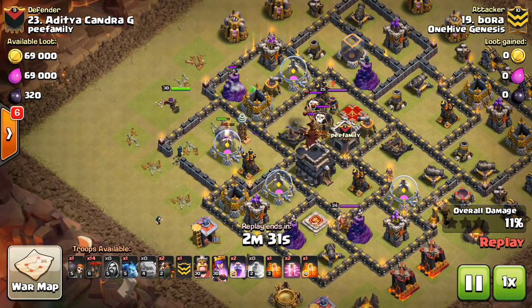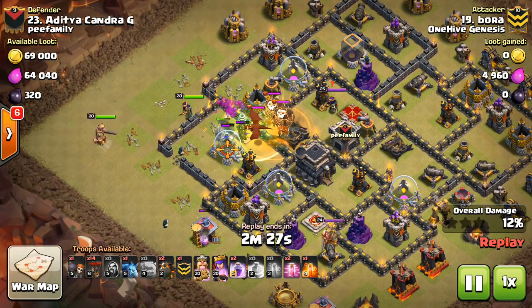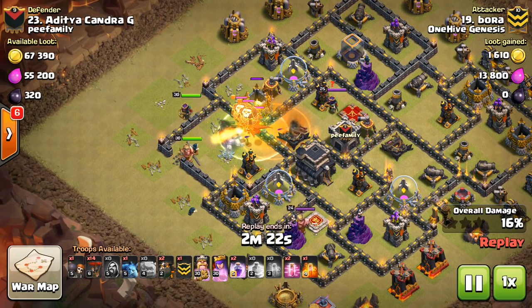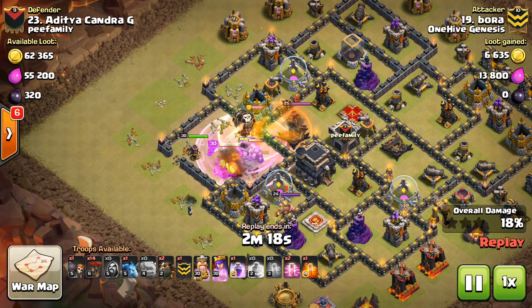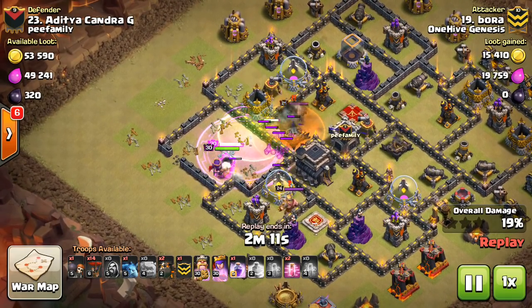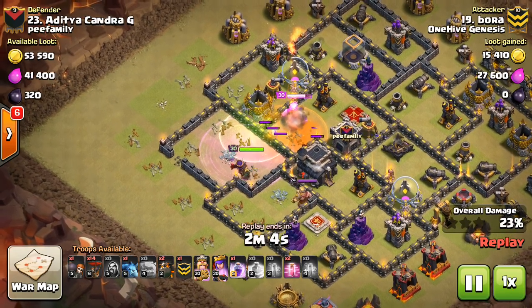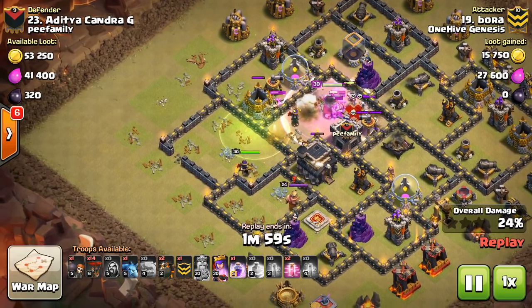Queen goes down, takes out some of these buildings. Golems moving in, there's the jump going to let everything into that second air defense. Nice and late on the King — remember that's how you want to do it, keep that King healthy. The Queen is back behind the wall but she does come around, and I can't stress this enough: the wizards are very key. If you can sneak one or two of them inside the base, especially with that Rage, they do a ton of damage.